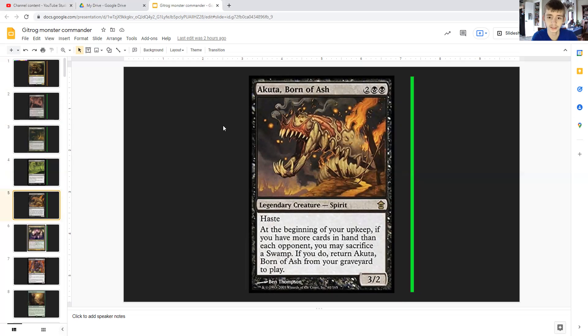Okuta, Born of Ash costs two generic and double black — it's a legendary spirit with haste, 2/2. At the beginning of your upkeep, if you have more cards in hand than each opponent, you may sacrifice a swamp. And due to Gitrog, whenever a land is put into your graveyard — via discard, sacrifice, or mill — you may sacrifice a swamp to return Okuta from your graveyard to play. It essentially acts as an eternal blocker or attacker with haste, so you attack right as it comes out.